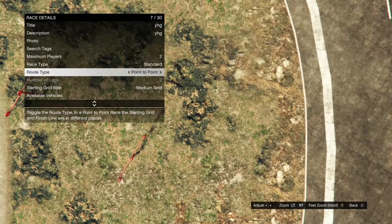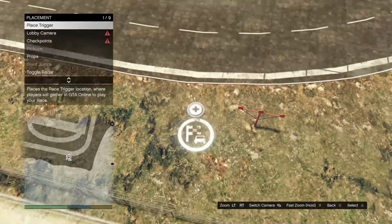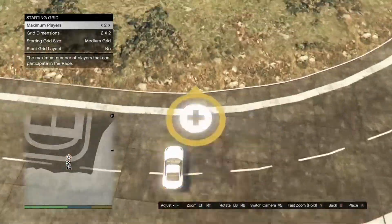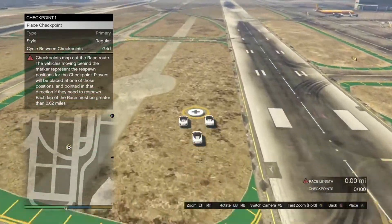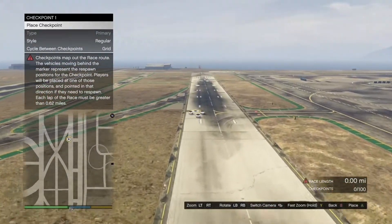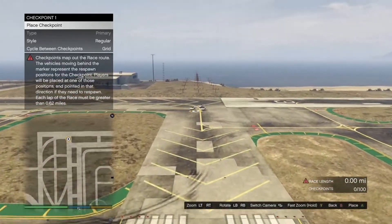Once you get to the airport, hit your back button, click on placement, click on place triggers, and go ahead and place down your trigger anywhere you want. Then back out, click on lobby camera, take it, and back out of that. Click on checkpoint — it doesn't matter how many checkpoints you place down as long as the race is 0.62 miles or longer. Once you've made it 0.62 miles or longer, hit your back button twice and it's going to give you the option to test out your race. Go ahead and test it.